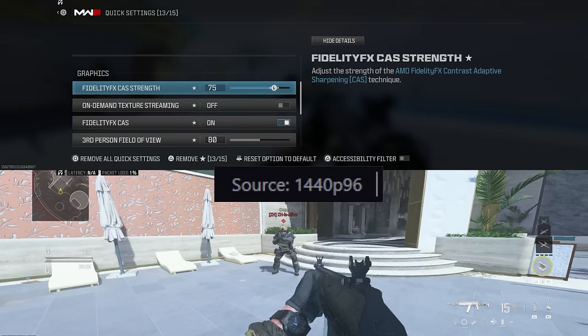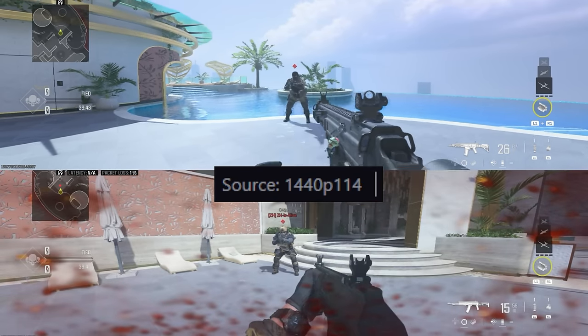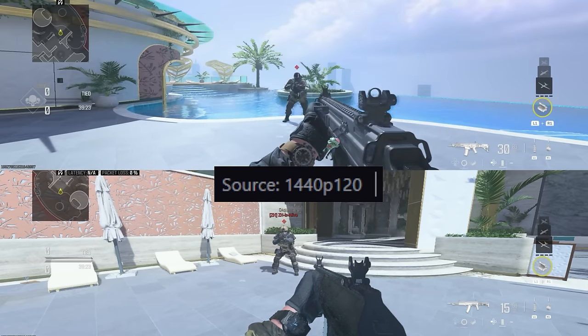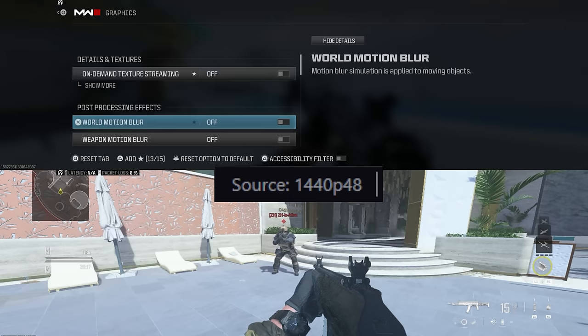Disabling fidelity cast, changing field of view, or other graphical options doesn't prevent the FPS drop when shooting or being shot. I also tested power consumption options multiple times and that only affects menus. So there must be other things to prevent this FPS drop and stabilize it on PS5 — if you want to see those tests, let me know in the comments.